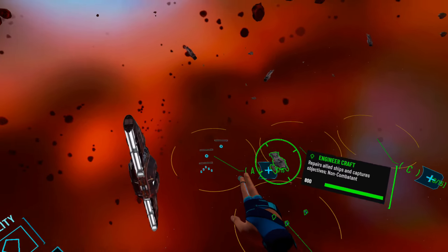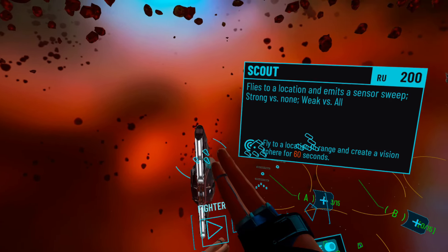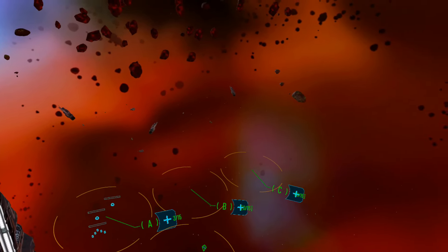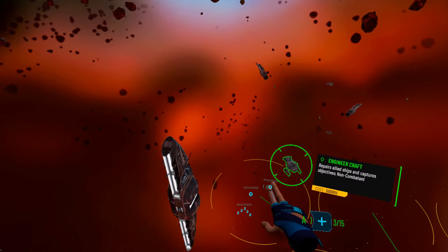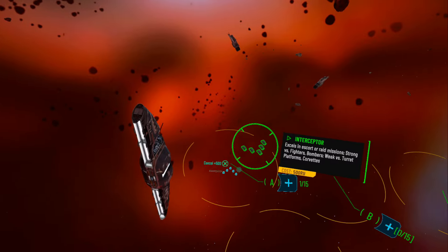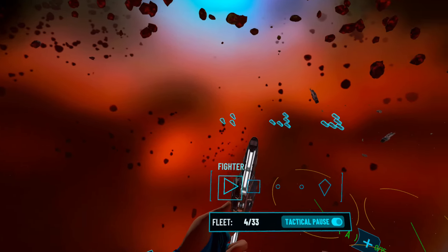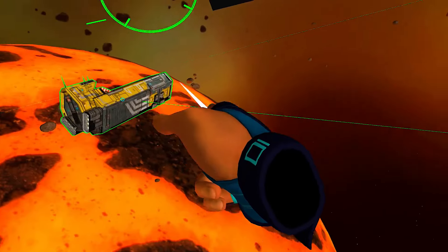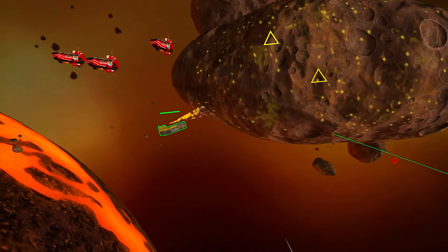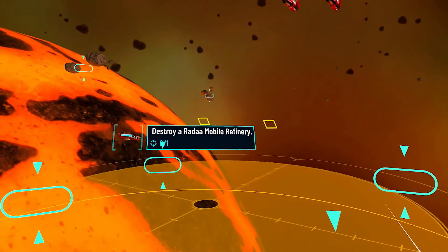Interceptors and bombers are fast and agile, designed for quick strikes and heavy ordnance missions, while slower ships like corvettes are effective against groups of fighters or other larger enemy formations. Frigates serve as the backbone of the fleet, providing more balanced offensive capabilities and offering repair and support functions, while capital ships are crucial for dealing with large threats. Rounding out the ship types, we then have utility vessels such as resource collectors, which serve to harvest resources from asteroids or debris fields, ensuring a continuous supply line for building and sustaining the player's fleet.